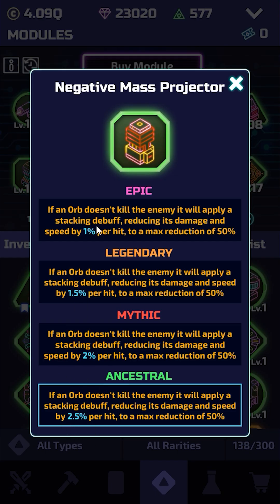A lot of the value is actually towards the start — it does get better of course, but even at epic you still get a lot of value out of the module. You could say technically that's not true, because for both damage reduction and speed reduction, getting closer to 100% is actually higher value per percentage, but I think the epic still does a pretty good job.